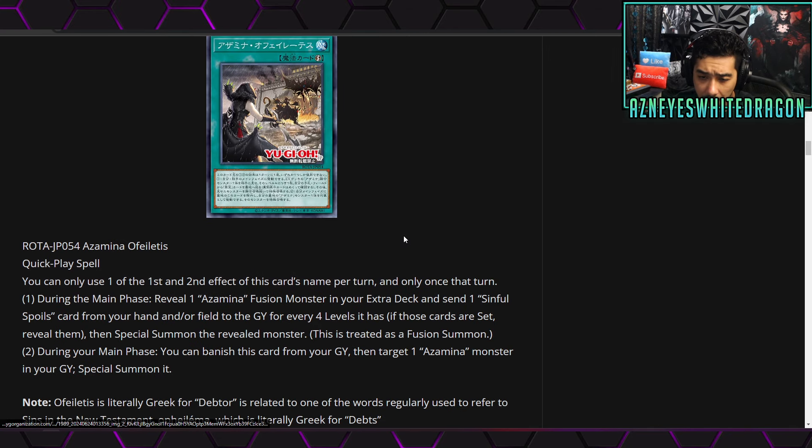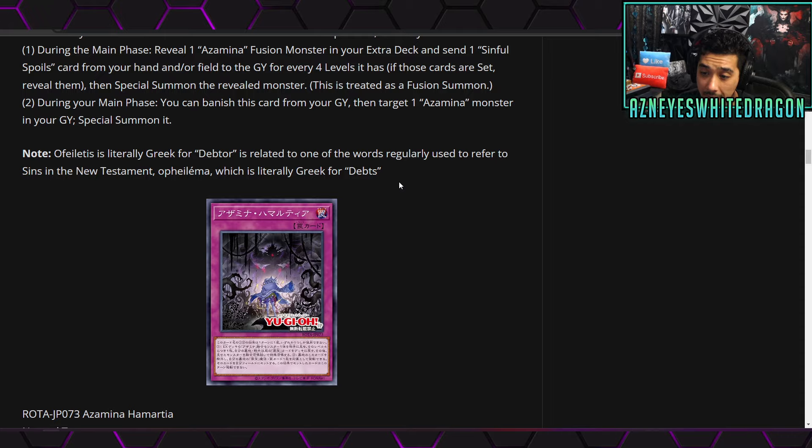Next up we have Azamina Ophiliotis, a quick-play spell card. You can only use one of the first and second effects per turn, only once that turn. The first effect: during the main phase, reveal an Azamina fusion monster in your extra deck and send one Sinful Spoils card from your hand and/or field to the graveyard for every four levels it has — if those cards are set, reveal them, then special summon the revealed monster; this is treated as a fusion summon. The second effect: during your main phase, you can banish this card from your graveyard, then target an Azamina monster in your graveyard and special summon it.